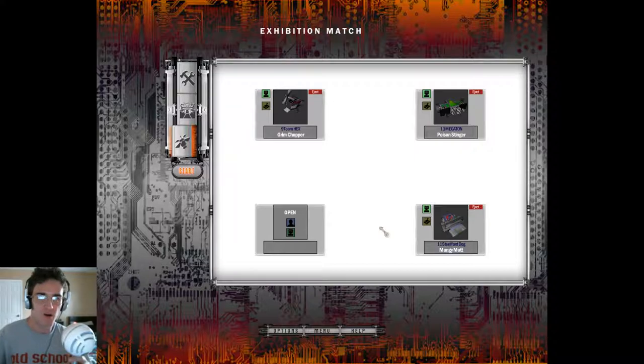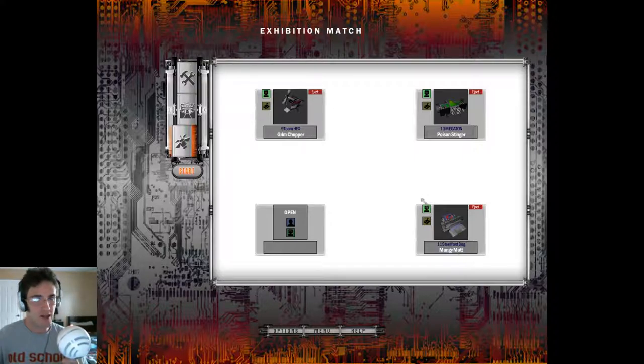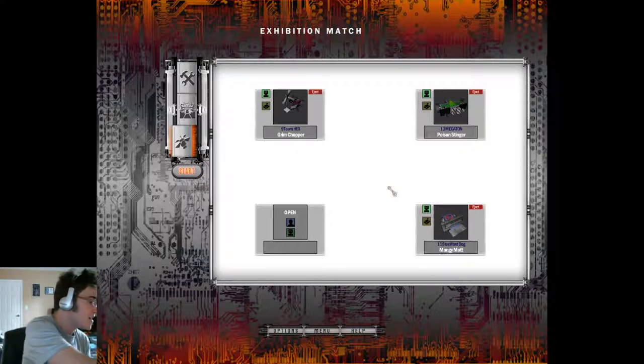And we're back, folks. Since there's already a winner, it's an uneven number of opponents — we can't do 16, we've got to do 15. This one's going to be a three-way free-for-all: Team Hex's Grim Chopper, Team Megaton's Poison Stinger, and Team Steelyard Dog's Mangy Mutt. The winner will go up against Team Sparks' Broke, Team Blackstorm's Bot 205, and Team The Rookie's Stingray 2. The winner of that final four-way will face the champion. The champion has to defend the title — 360 Arc Pounder.